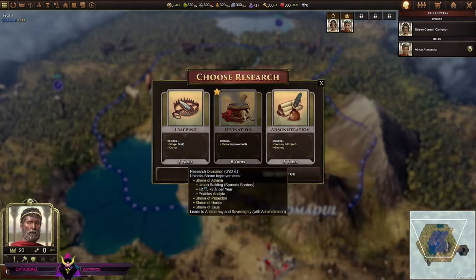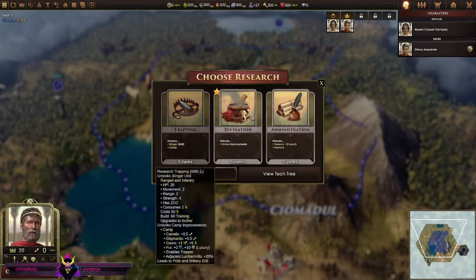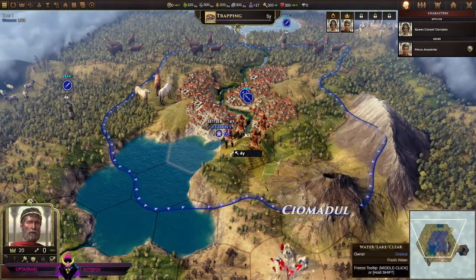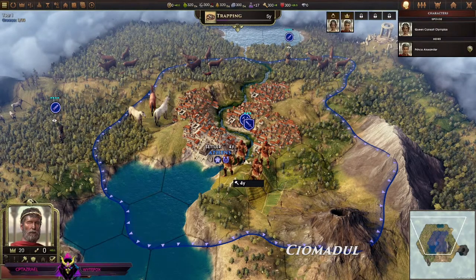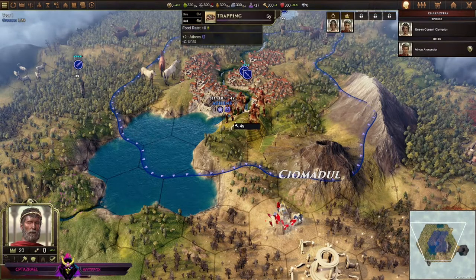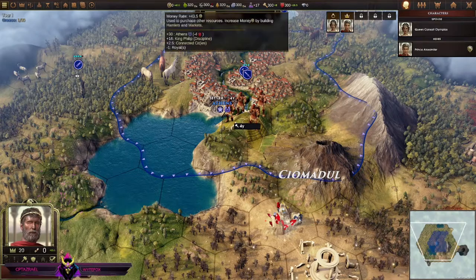Athens discovered — drama, stone cutting, iron working. Let's see what we have here: trapping, divination, or administration. Administration unlocks the treasury — treasury leads to treasury 2, unlocks the granary, adjacent farms. So we have food rate, iron rate, wood rate, stone rate, science, civics, training, luxuries, and straight money.